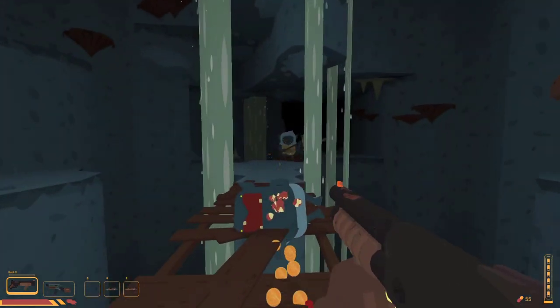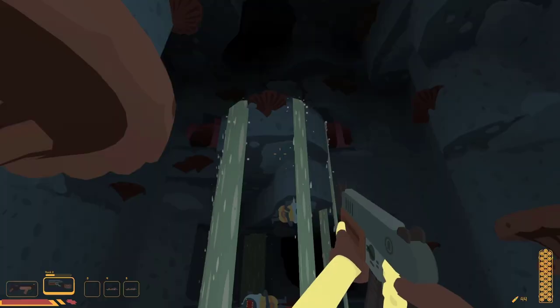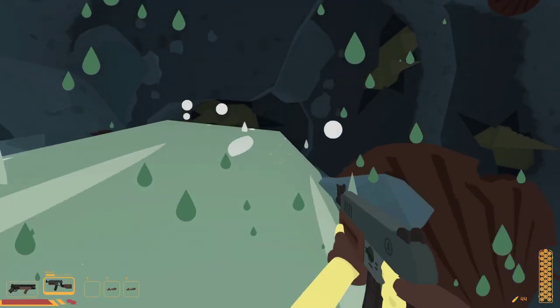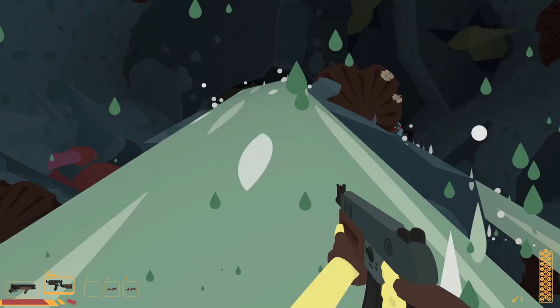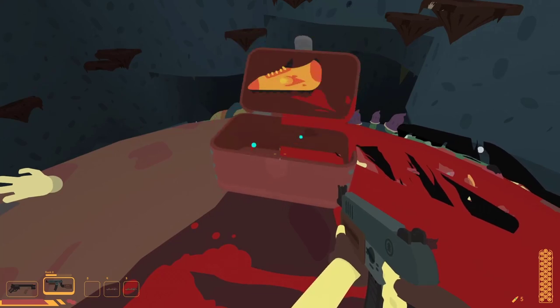I then came across three more enemies and luckily I killed one in a spot that revealed a secret. When going up the waterfall, we found two enemies at the top who almost killed me. Once we took care of them, we went back up and found a chest — it only had a shoe inside.